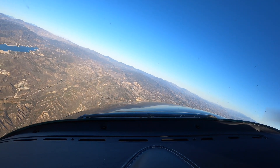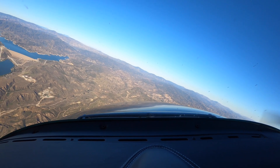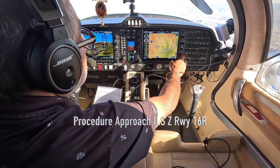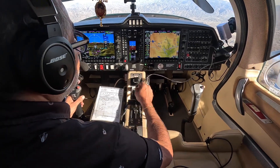630 Romeo Tango, continue left turn heading 090. Readback: Left 090. 3461, Verminck Airport, 2 o'clock, 1.5 miles. 630 Romeo Tango, turn right heading 180, join final. Readback: Right 180, join final, 630 Romeo Tango.